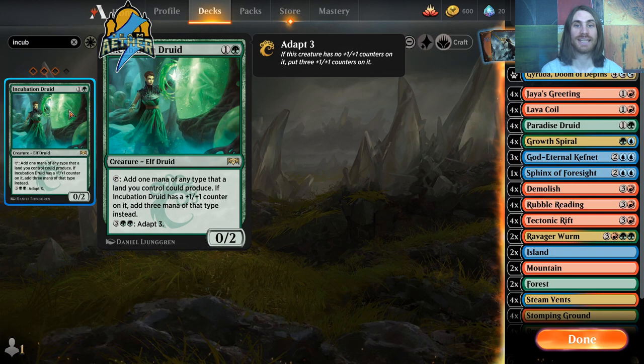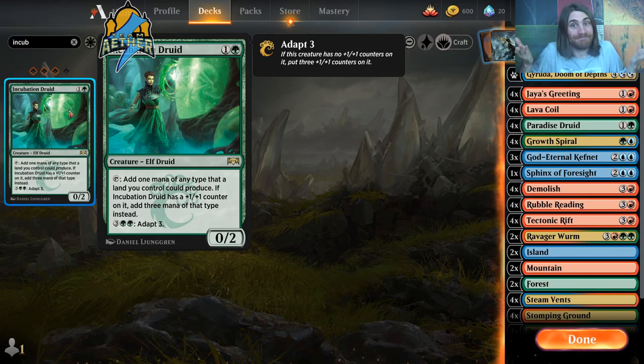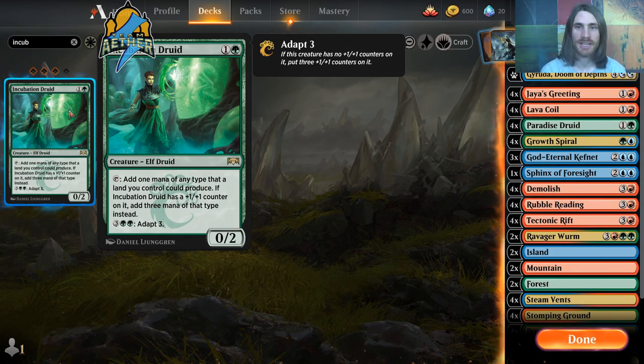This is a holdover from back when I had Incubation Druid, which has Adapt Green Green. The second Green meant I was incentivized to have that second Forest, not only for Incubation Druid but also for Growth Spiral, just in case. There was also a time when I had more Fetchlands and when I had Uroh in the deck before Garuda, so this is a holdover from an old version of the deck.